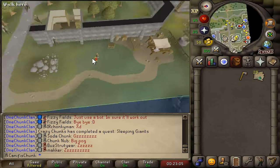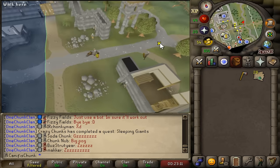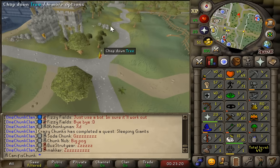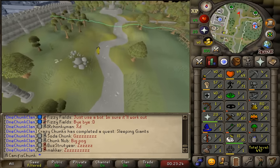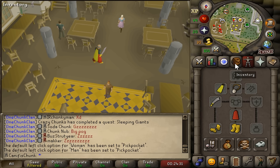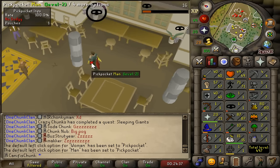There don't appear to be any good item spawns. We just need to go get level 5 thieving for tea stalls, so we'll get that on the men in the pub and then come and steal some tea. We've set our left clicks to pickpocket. I haven't got any food on me, which is kind of a mistake, but hopefully we can get to level 5 without any food with 49 hit points. Let's see how we get on.